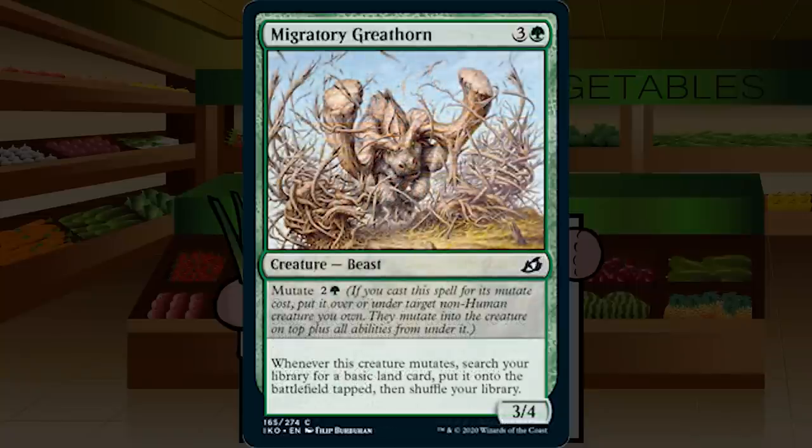Migratory Greathorn is 3G for a 3/4 Beast at common. Whenever it mutates, search your library for a basic land and put it onto the battlefield tapped; mutate cost is 2G. If I don't get to mutate it, I have a 3/4 for 4, which isn't the worst. If I do mutate it on turn 3, I get to fix and ramp my mana at the right time. This enables greedy mana bases and seems very solid. C++.